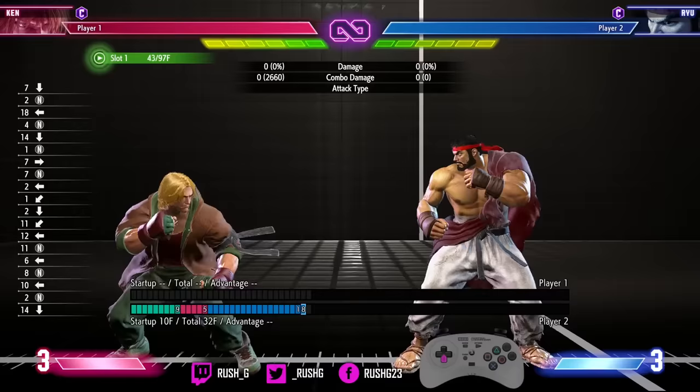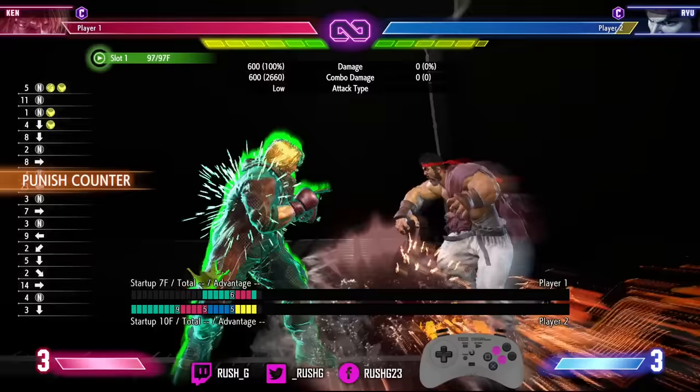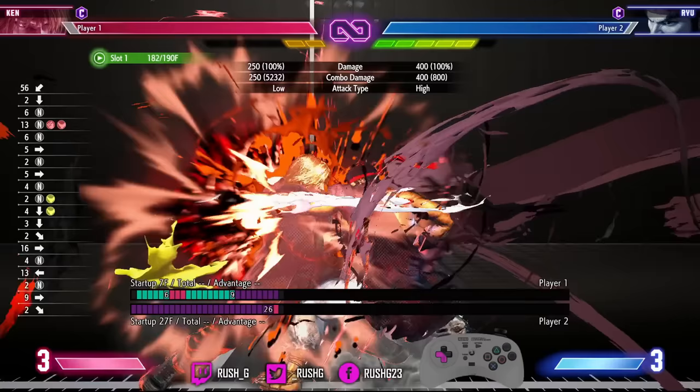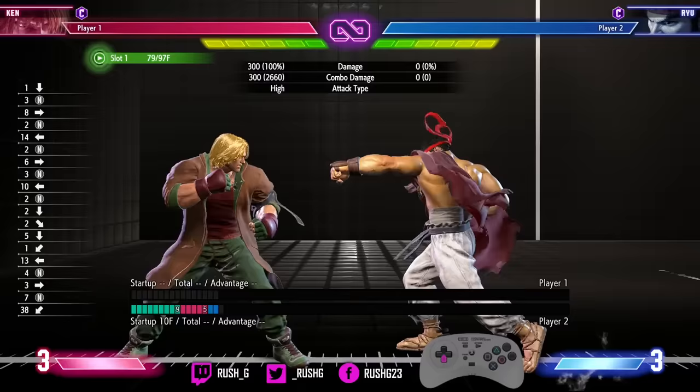With crouch medium kick, I try not to just commit to drive rush cancel — I try to find a whiff punish with it. It's really good because you get corner carry, and it does protect you from people doing DI. If someone does DI in neutral and you do crouch medium kick into drive rush, you can fully react with your own DI. But this is always good because of the corner carry, not so much the damage.